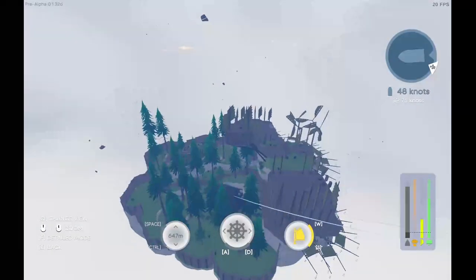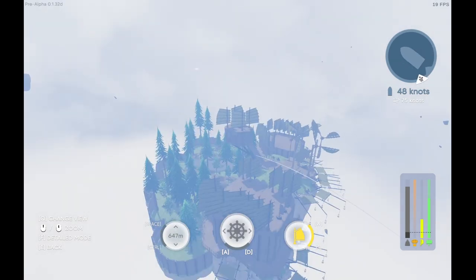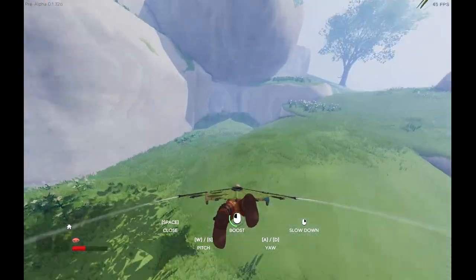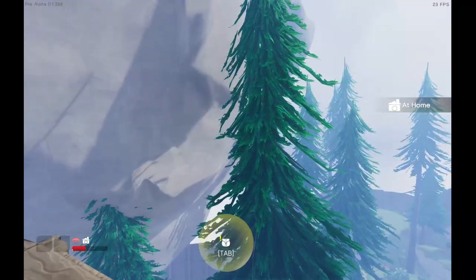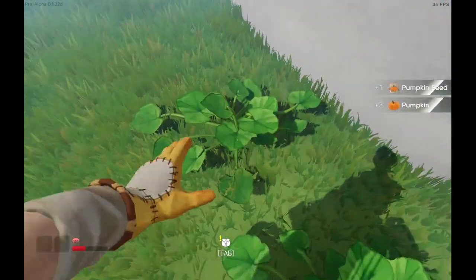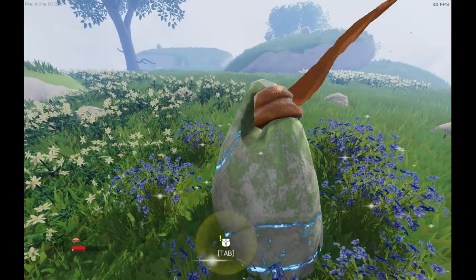I'm pretty sure this island is actually much much faster than our individual character — less maneuverable but much faster. The island suddenly freaked out — everything went off, and it didn't really want to follow course.